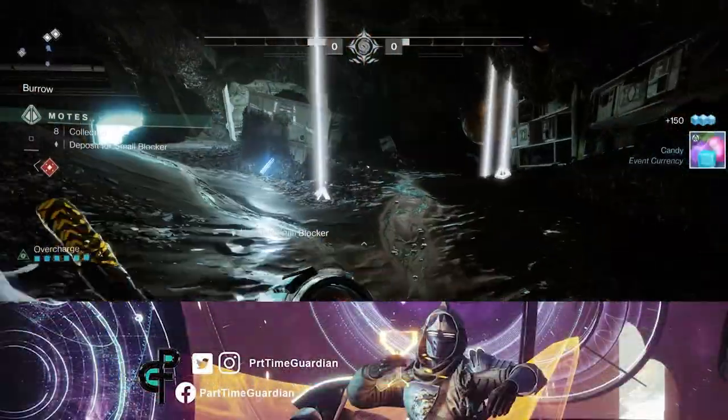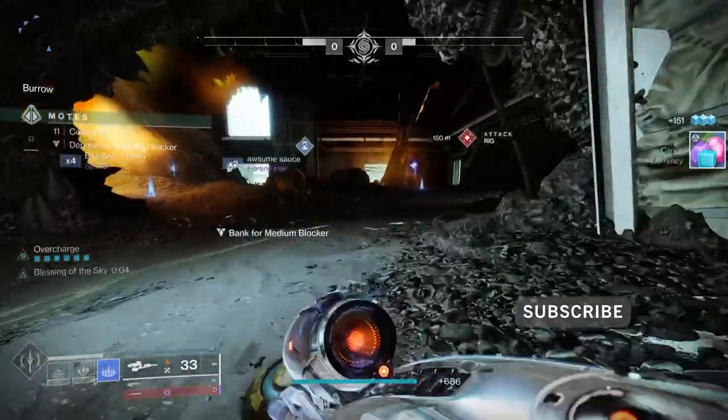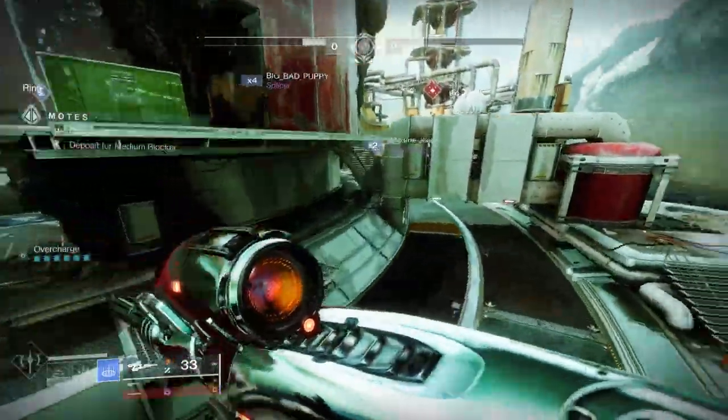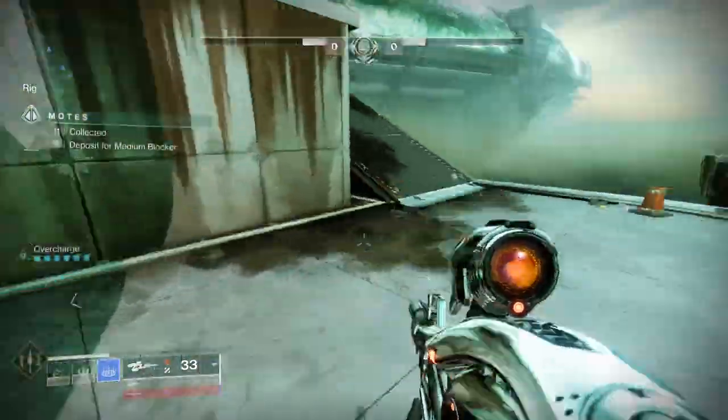To get a winning Gambit, the most important thing is to get ahead as early as possible. That will give you a lot more flexibility towards the end of the match, and could potentially cause members of the enemy fireteam to leave, which would help you out also. To do that, you need to master what I call the gambit loop, and I'll talk about that here in a second.